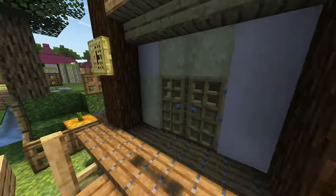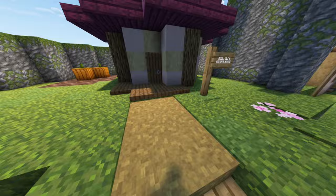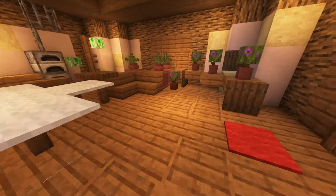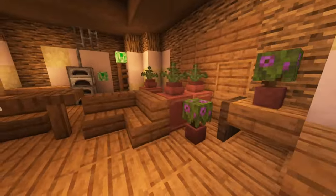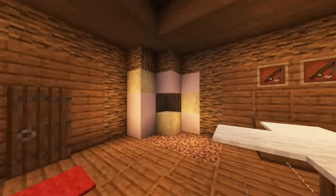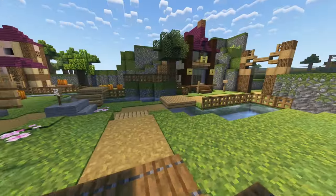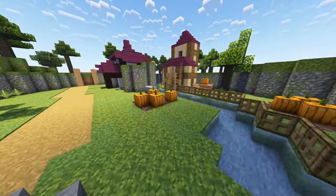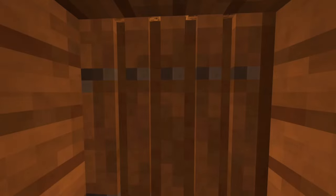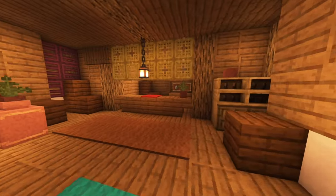I'm never gonna get over how satisfying it is to go in and out of the doors. And then over here as you can see I've added more detail to Russell's house by putting in the potted plants around and putting up the fishing rods on the wall. And then over here we've got Sarah's sundries, which you can actually move around in now. I know, crazy.